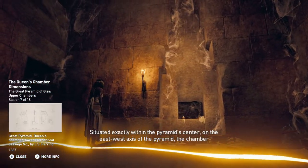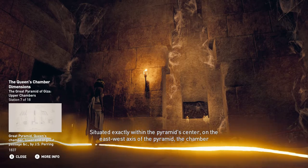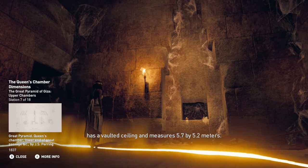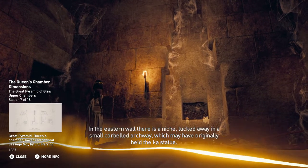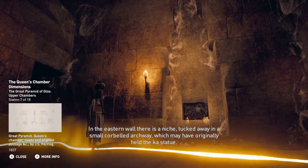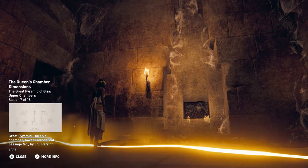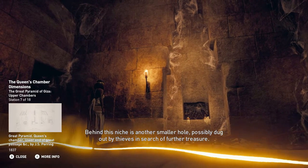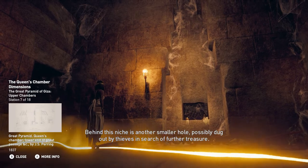Situated exactly within the pyramid's center on the east-west axis, the chamber has a vaulted ceiling and measures 5.7 by 5.2 meters. In the eastern wall there is a niche tucked away in a small corbelled archway, which may have originally held the Ka statue. Behind this niche is another smaller hole, possibly dug out by thieves in search of further treasure.